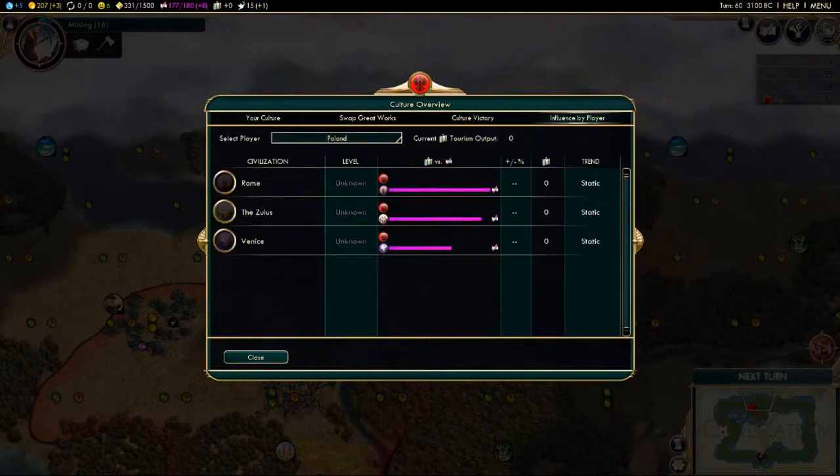Here are our opponents: Rome, the Zulus, Venice. We don't have any tourism yet, but we can see how much culture has been earned by other empires. Rome has the most at 224, and I've made 352. Once our tourism has passed all of these culture stats, we win culturally.